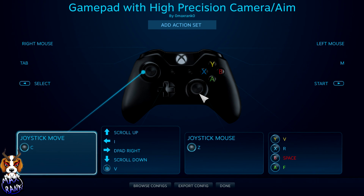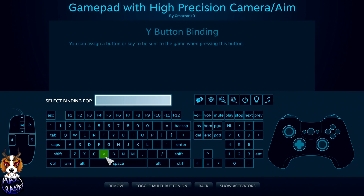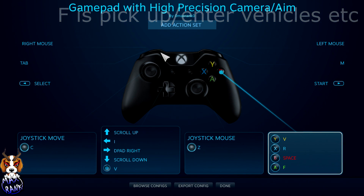Coming over to the Y, B, A, X buttons, I have V, R, and Space assigned. Click on each button, select the binding you want, and you'll see it pop up in the button bindings. V changes the character view from third to first person. R is reload, assigned to X. Space bar is jump, assigned to B. I also have F bound to A — though I can't remember off the top of my head exactly what F does in the game.